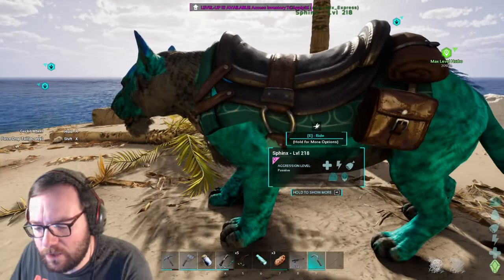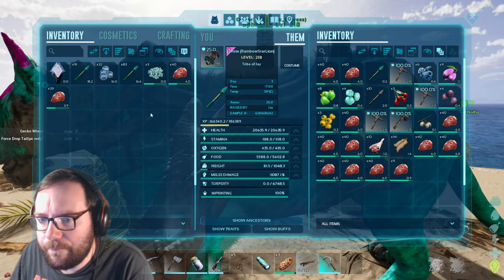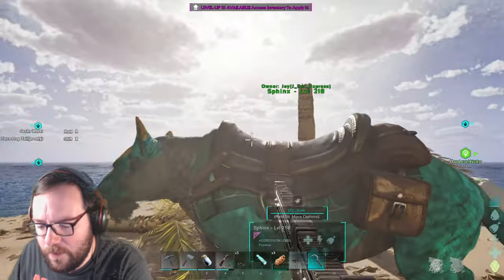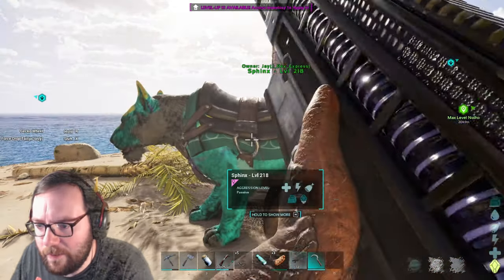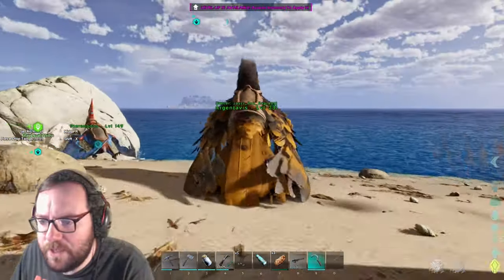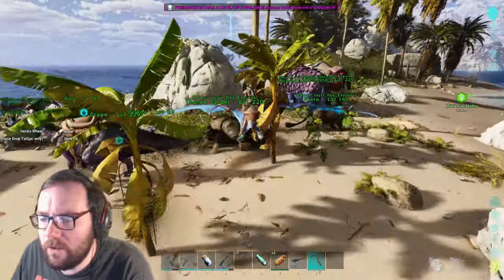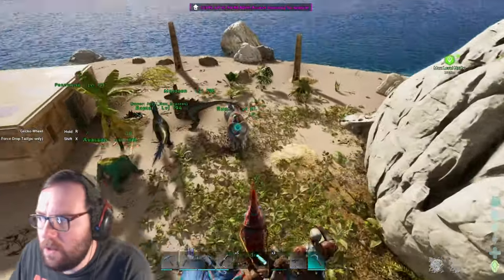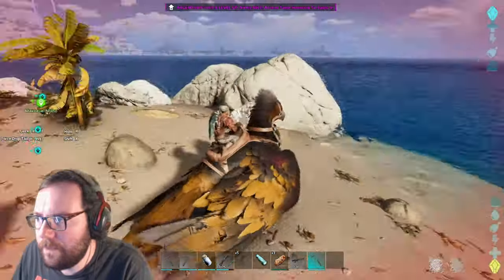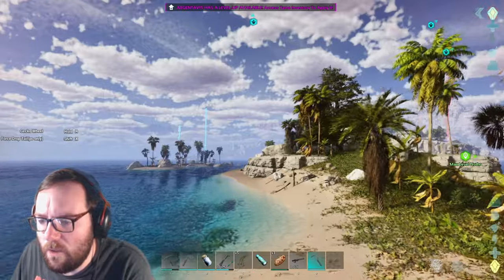I'll put you in a pokeball and only take you out when we find something worth taming. We'll take the argentavis out for a spin — Tyranodon, you can park over here. You're a little faster but don't have as much stamina, so we'll take the argi since we have one.